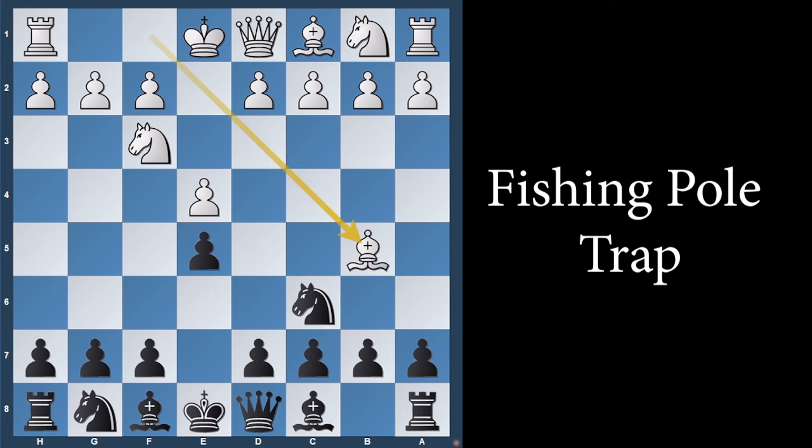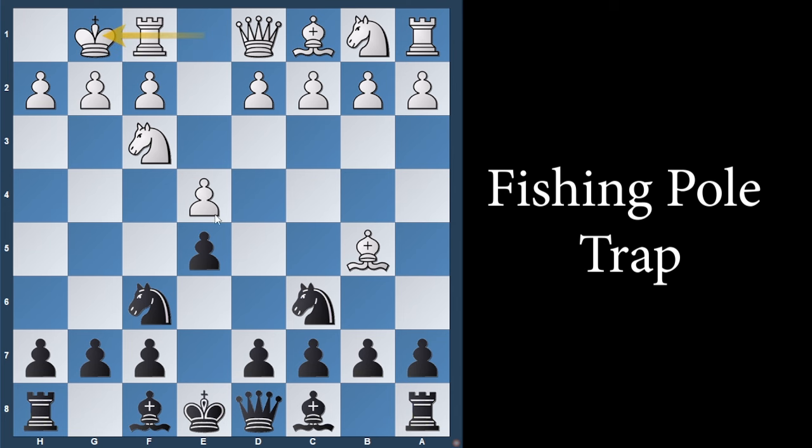Bishop to b5 introduces the Ruy Lopez. Play knight to f6, attacking this pawn. If white castles, leaving the pawn for you to capture, do not take that pawn. Go ahead and play knight to g4. This is setting up the attacking structure, and this is the foundational move you need to make sure that white falls into this trap.